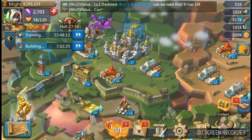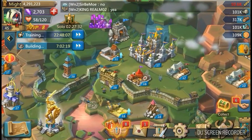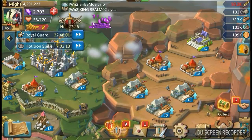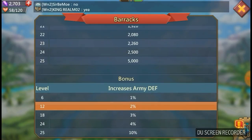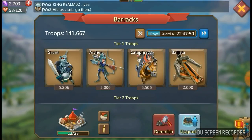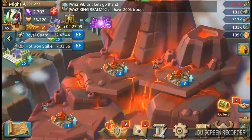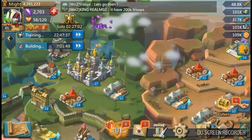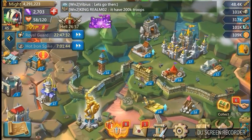On the defence side of things, what I'm looking to do is try and get my training grounds all to level 12. We've got one at 16, which was a requirement for getting to castle 17, but I'm trying to get the others up to 12. The reason is that at level 12 you double the defence bonus on each training ground — so we've got 2% on that one. With multiple training grounds that bonus is going to add up, and as they go past level 12 the boost increases further.